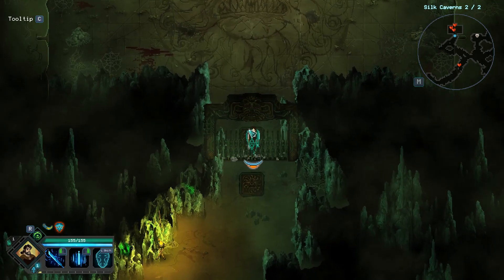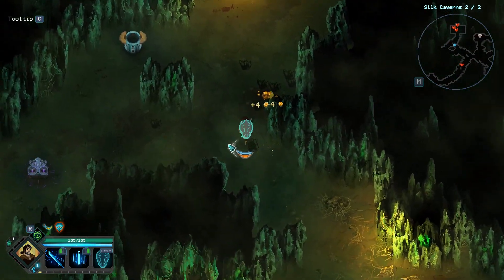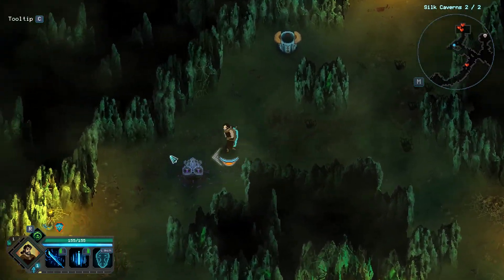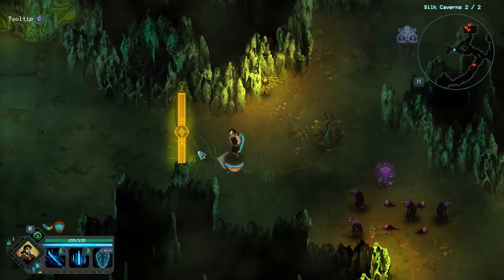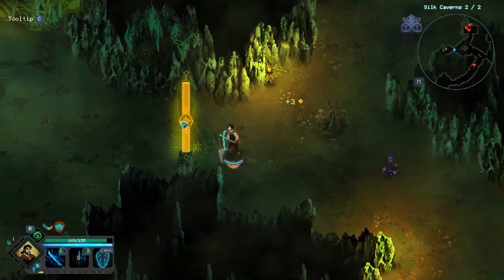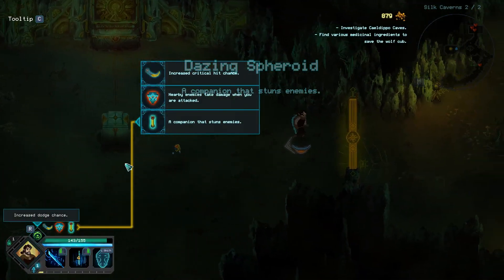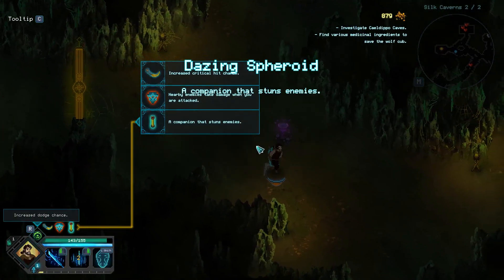There's still a tiny bit left here, which should just be the rest of this loop. We missed a whole bunch of gold — can't leave without gold. The dungeon just keeps going. A companion that stuns — I like that little guy.